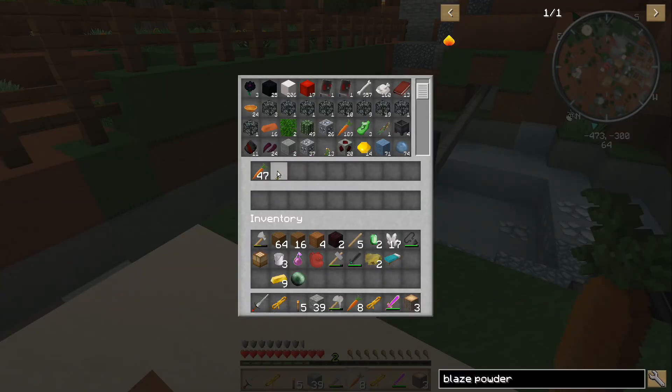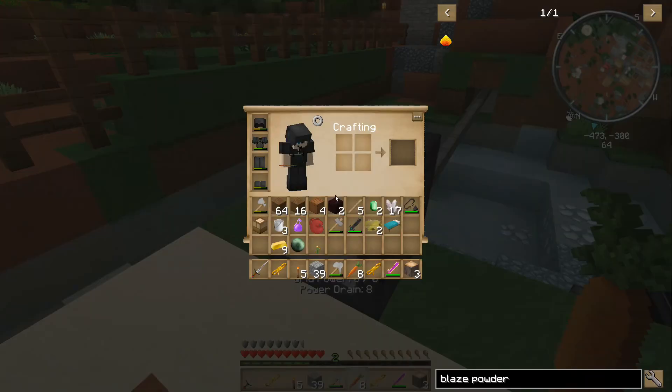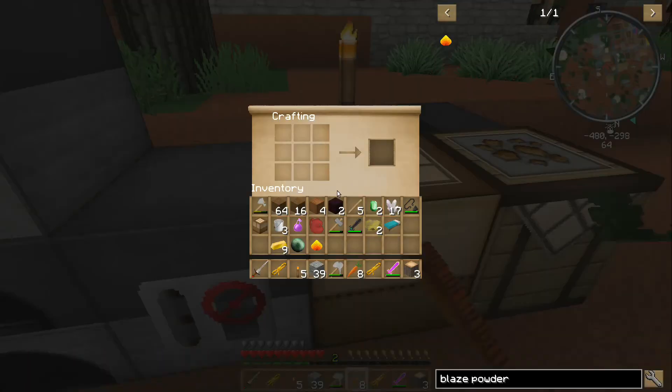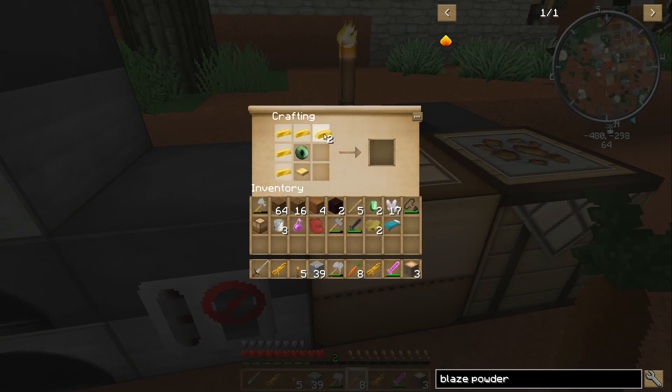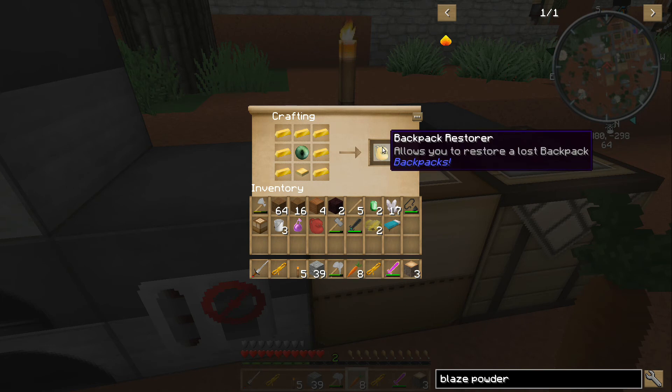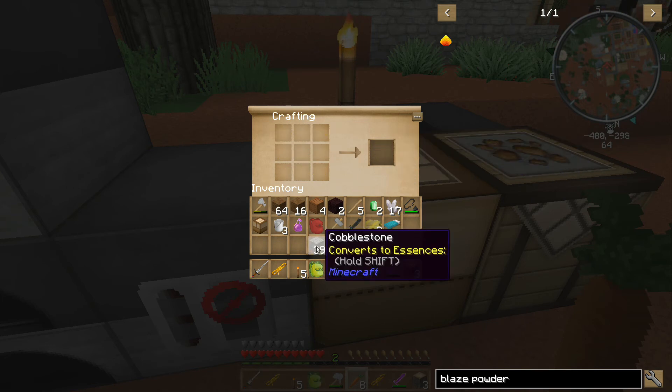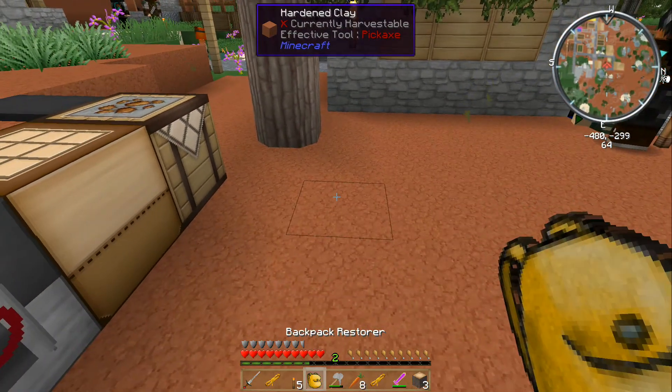We have a lot of cinderpearls, which makes it a lot easier. Blaze powder! Okay, we have an eye of ender. We have a gold pressure plate. We put the eye of ender in the middle, surround it, and we have a backpack restorer. Allows you to restore a lost backpack. Let us see what it does. It's glowing green some of the time.